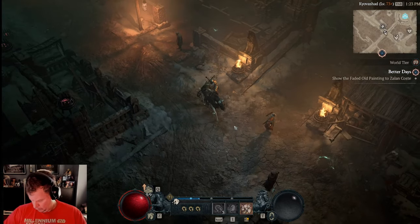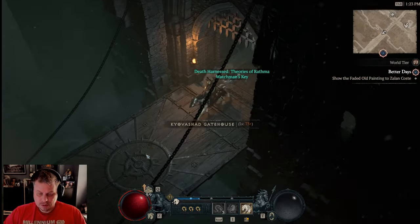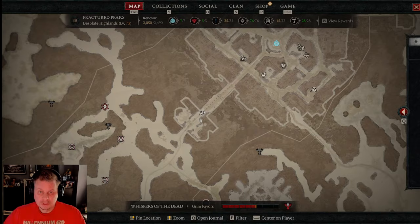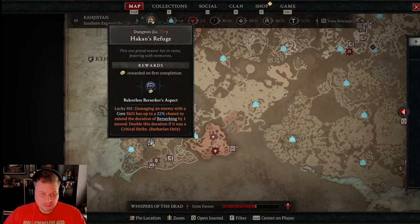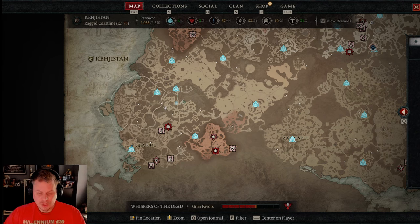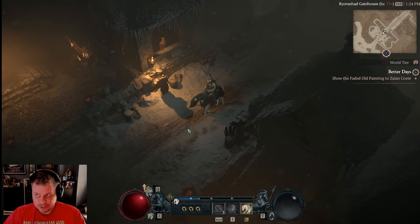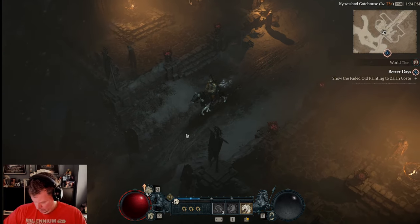Also at around level 25, go do your class quest. If you can do it earlier, that's fine. The barbarian class quest is way over on the map and can be a pain to finish at lower levels. Diablo 4 auto-levels zones to your level within reason, but there's usually a minimum — so if you're level 15 trying to get through a level 25 zone, you could die, so watch out for that.